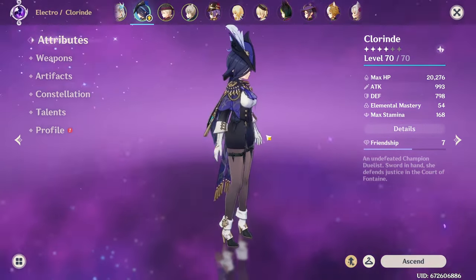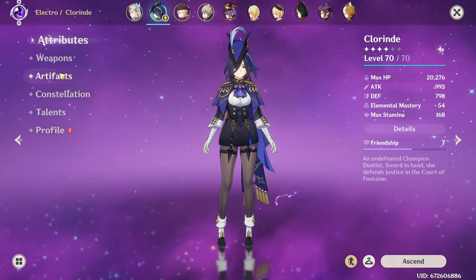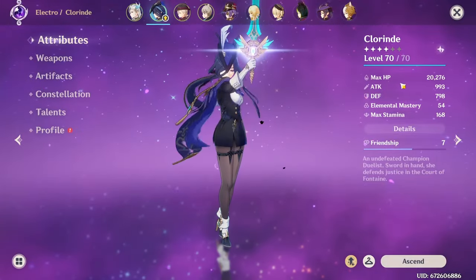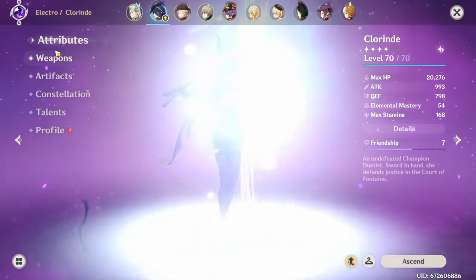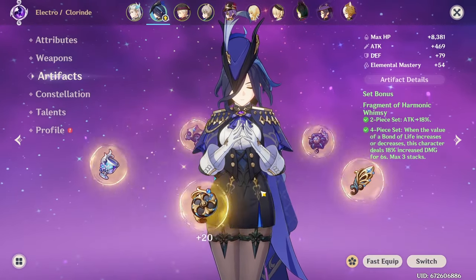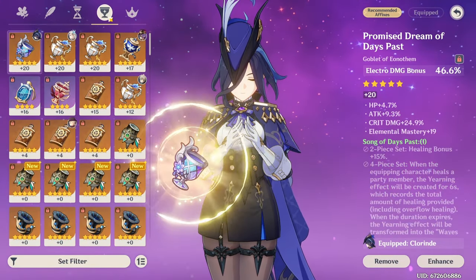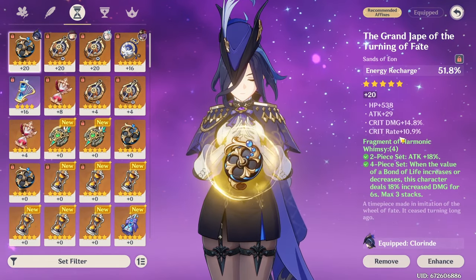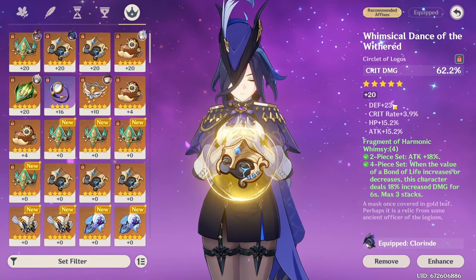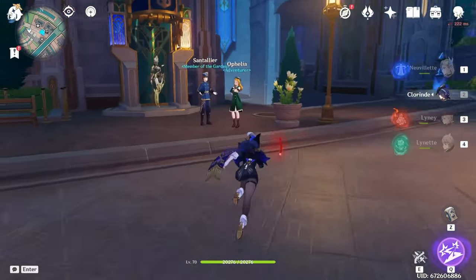We are going to be building Clorand because she's our other DPS aside from Nouvellet, and she's not very well built, especially in the stat department. She's only got a level 20 weapon and her artifacts are less than great. Some of them are decent, but they could be a lot better.